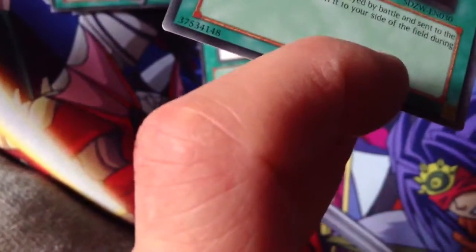Now for spells, we got Zombie World, Spell Shattering Arrow, Cold Wave, to expand, Magical Stone Excavation, Card of Safe Return, Creature Swap, Book of Life, Call of the Mummy, Terraforming, Pot of Avarice, Shrink, Kill Barrier, Soul Taker, Ribbon of Rebirth, Card Destruction, and that's all.